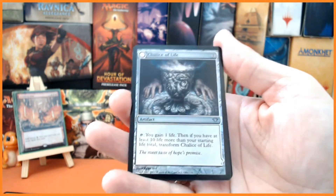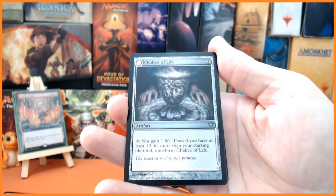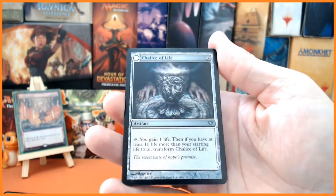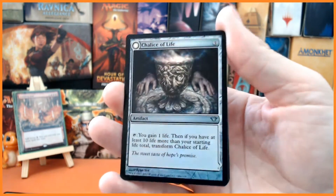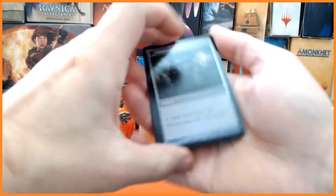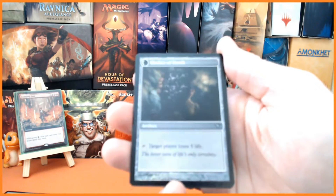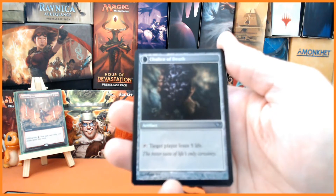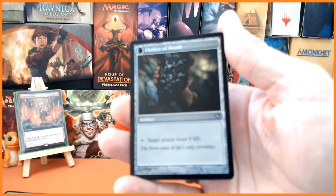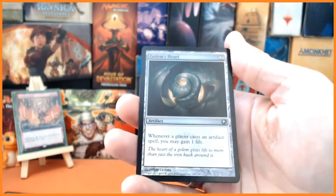We also have Chalice of Life for three mana — tap it, you gain one life, then if you have at least ten more life than your starting life total, you transform it. And it turns into the Chalice of Death — tap it, target player loses five life. Oh my gosh, look at that!